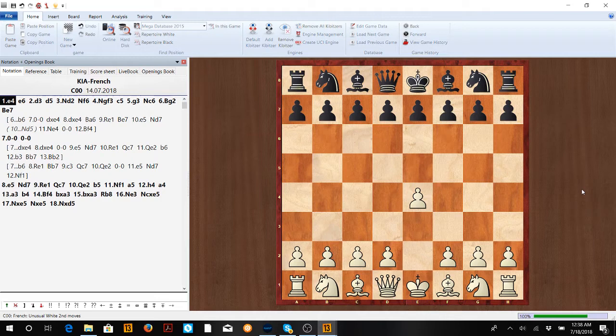Today we're going to learn about how to play the KIA as white against the French. The KIA is a very easy, straightforward opening to learn — great if you don't want to learn a bunch of theory and just want to play a system. So here: e4, e6.